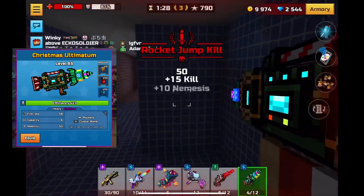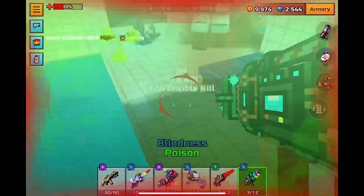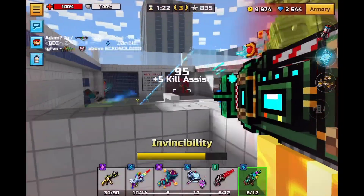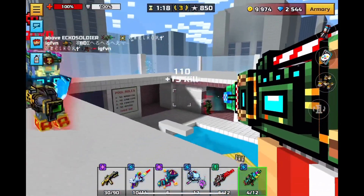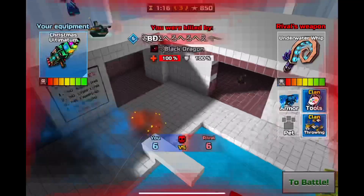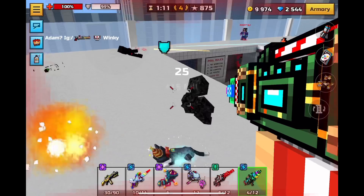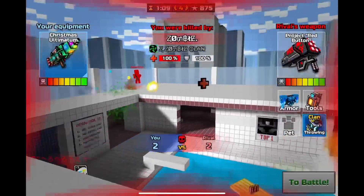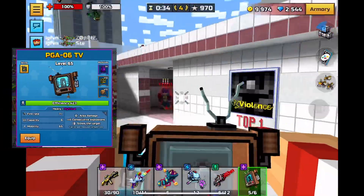Number 17 is Christmas Ultimatum. You might be surprised to see this so far down, but its guaranteed damage is only 106, and if you're in an open map or people are moving fast, the odds of hitting the max damage of 169 are going to be pretty low. So in terms of damage it's pretty weak, but it is still decent for spamming nonetheless.